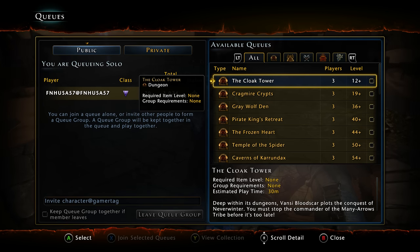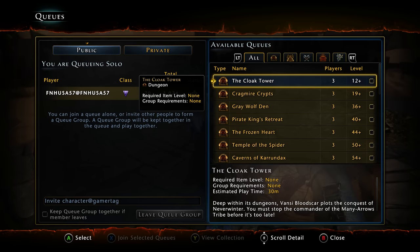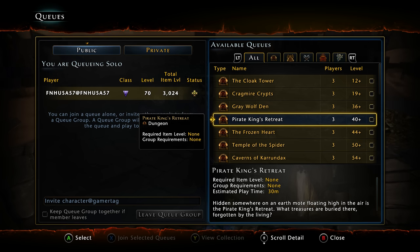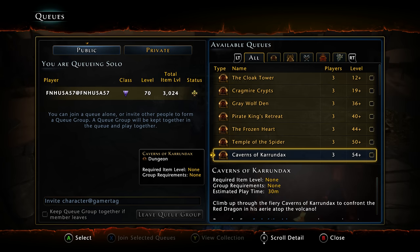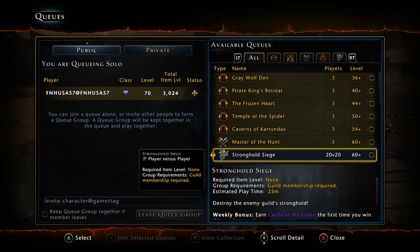Some dungeons were brought back — not necessarily new, but old dungeons you might not be familiar with if you weren't a player from Mod 5. These are leveling dungeons, basically ones you have access to while leveling up. You have the Cloak Tower, Kragmire Crypts, Grey Wolf Den, Pirate King's Retreat — that's a name change from Lera the Pirate King — Frozen Heart, Temple of the Spider, and Caverns, which is a new one. Then we get into the Skirmishes.